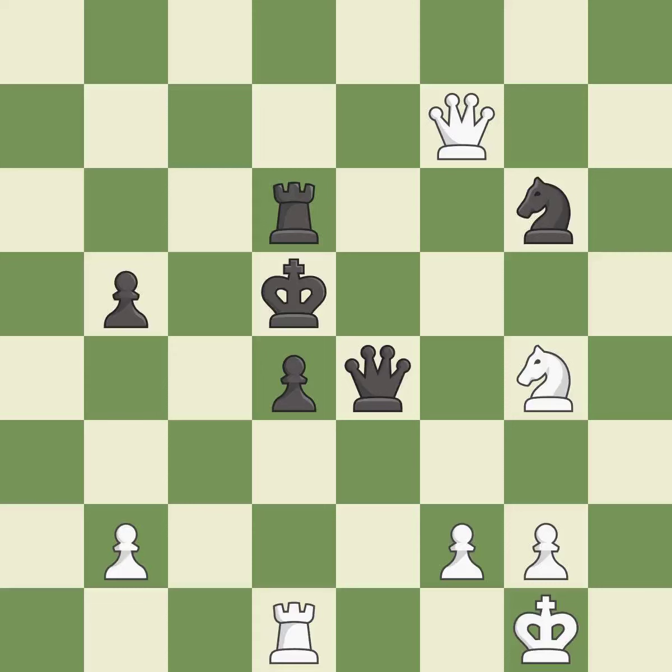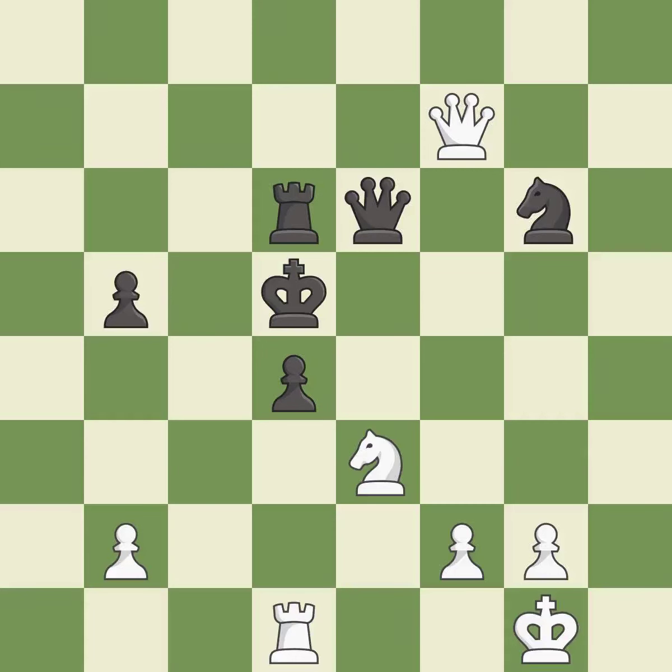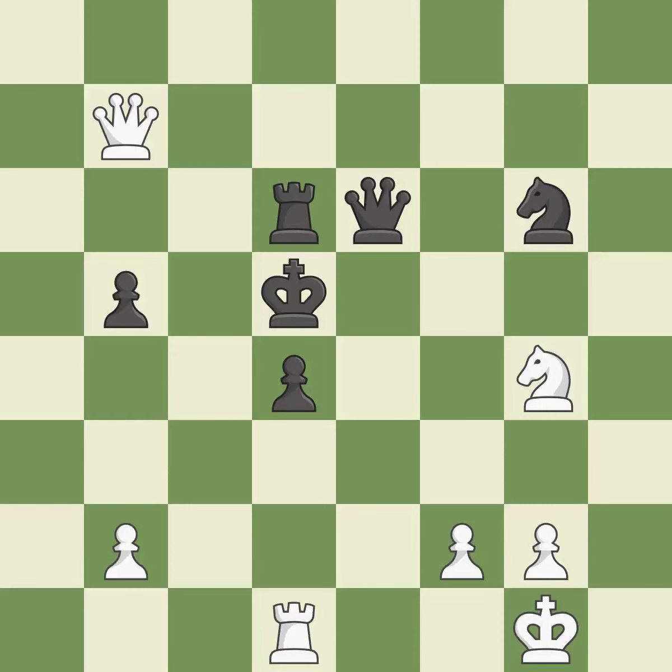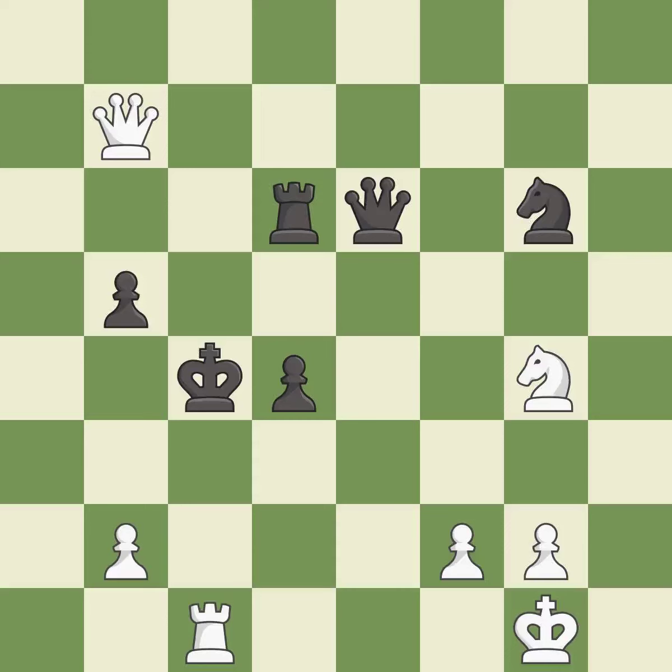That pawn was free for the taking; it is best. This blocks the check from an opposing queen; it is best. That's what I would have recommended; it is best. This evades the check from the knight; it is best — very precise; it is best. This steps away from the checking knight; it is best. This forks multiple pieces; it is excellent. This defends the attacked pawn; it is best. This is the strongest option; it is best.